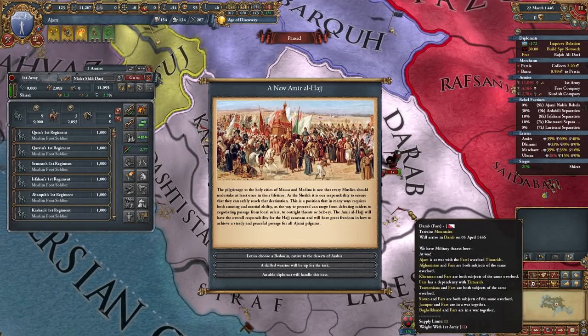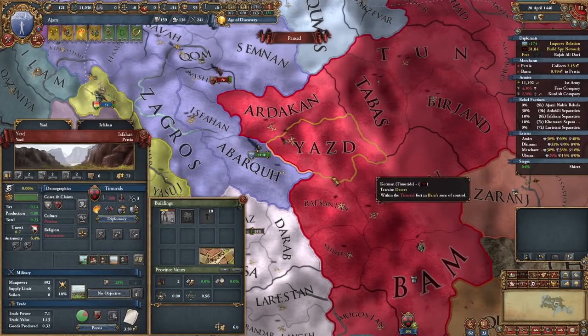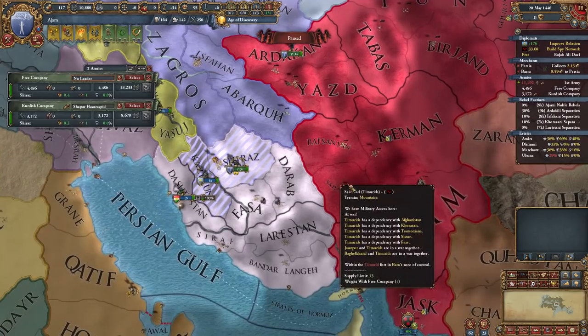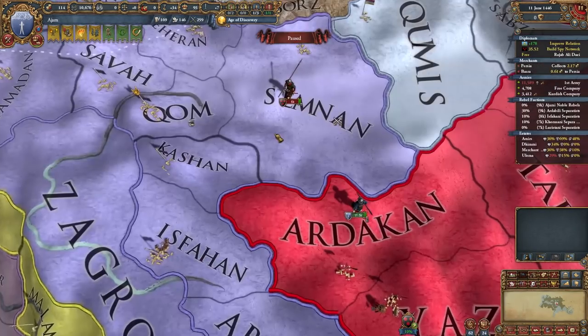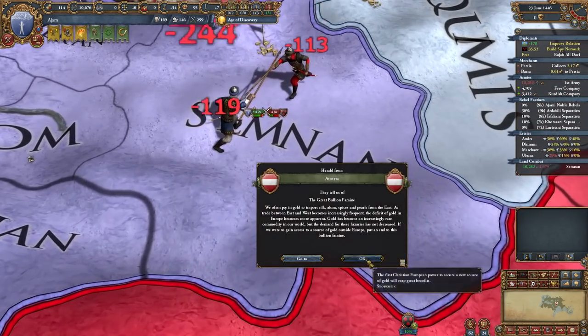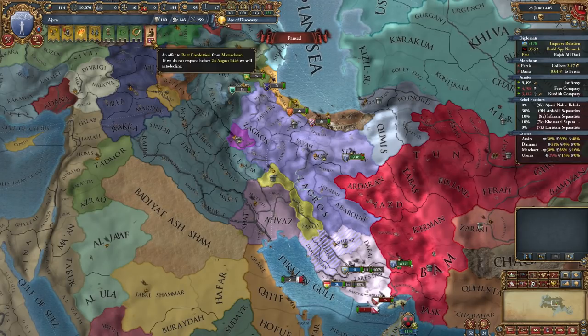Yikes. Soul-crushing defeat for the Timurids. Now to take Yazd and Kerman — the other two provinces I need — I'm probably going to have to siege down them. So let's get started and clean up the rest of the Timurid stacks. Just like that. And Mazandran wants to rent Kondotieri out to me, which is cute. I think we'll be okay.